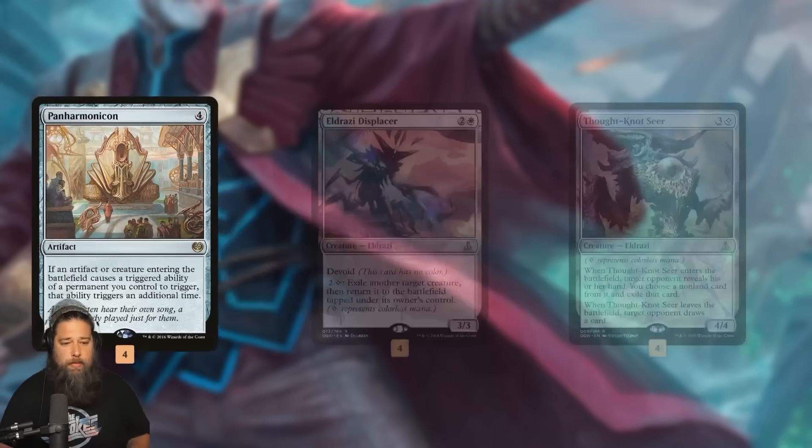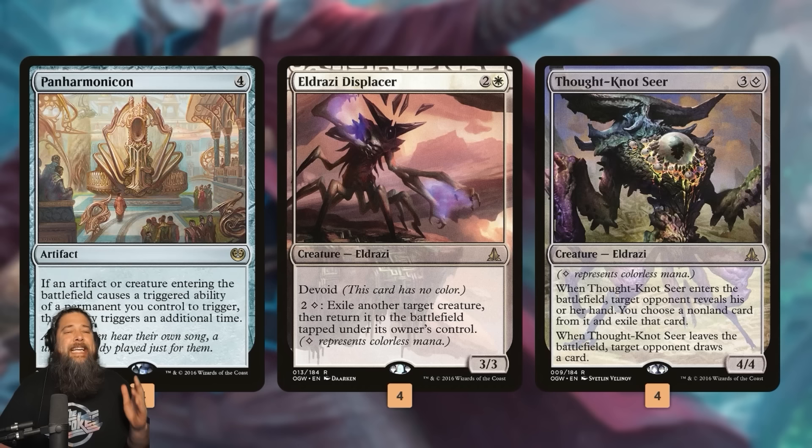Then we have one of my favorite new additions: an Eldrazi package. Eldrazi Displacer is really good with ETB triggers because it can blink something for three mana. If we need more cards, we blink a Cloud Blazer; if we need more removal, we blink a Reflector Mage. It's good when played fairly, but it also opens up this weird game-ending hand-lock combo with Thought-Not Seer.